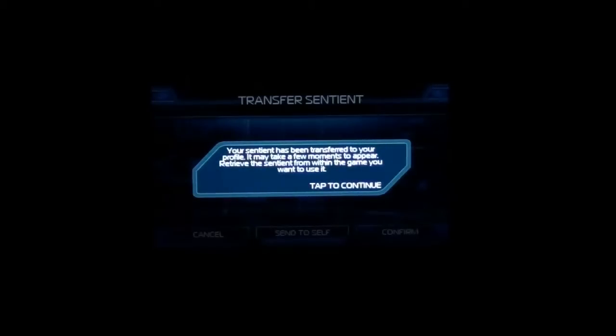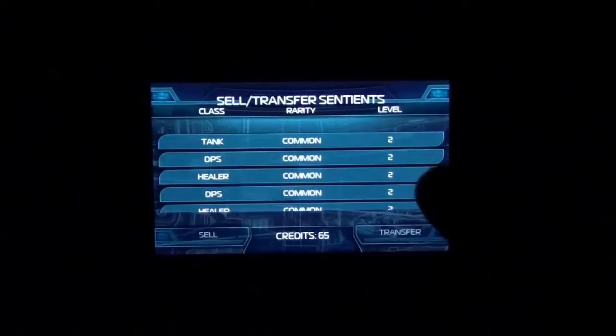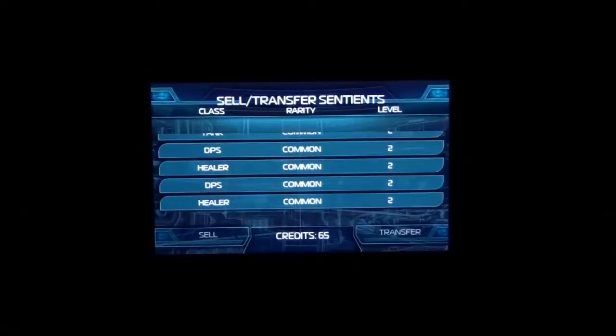I'll say send to self, so it will just go ahead. It's now saying your sentient has been transferred to your profile — it may take a moment to appear. Retrieve the sentient within the game you want to use it. So it's gone from here and I'll just have to open up my Xbox and see the message over there. That's one way of doing it.